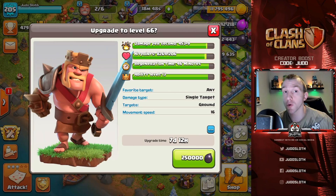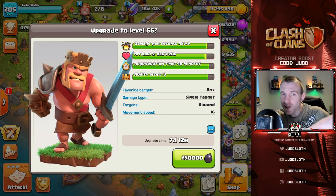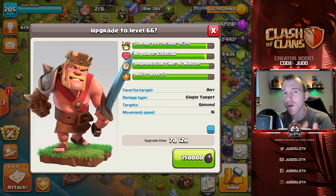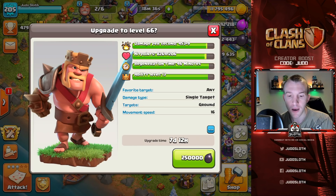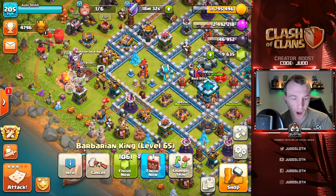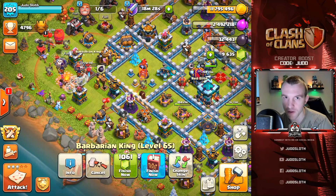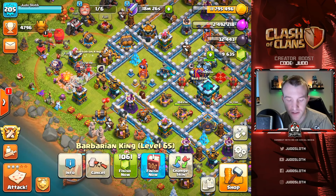I can also rack it up into the season bank. If you weren't aware - even if you are farming and getting dark elixir, if you are not actually getting it into your storage it doesn't go to the season bank as well. Let me know if you knew that, because they changed that after the season challenges came out. I think the barbarian king is a good upgrade.